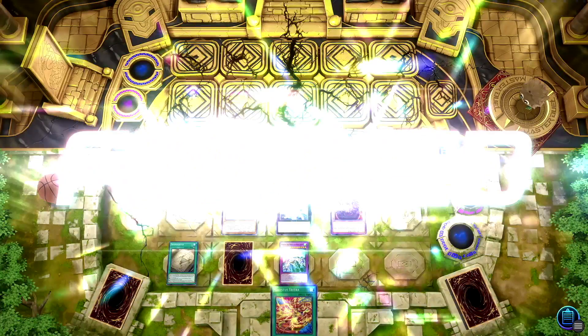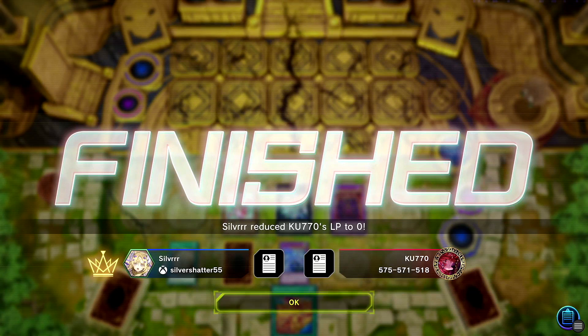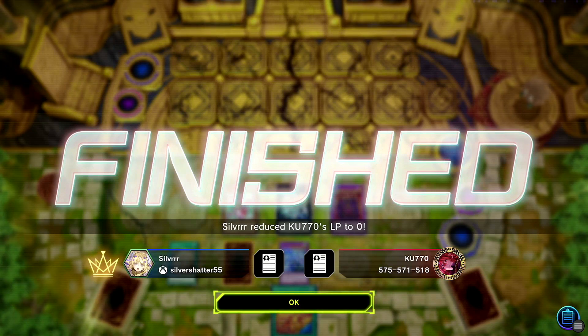Snow activates during the battle phase to end the duel! I thought they were going to have another turn — nah. We set Returnia just to scare them a little, although it was not necessary. That's why you run combos. Anyways, hope you guys enjoyed — like, comment, and subscribe, it would really mean a lot. Have a great rest of your day, peace!